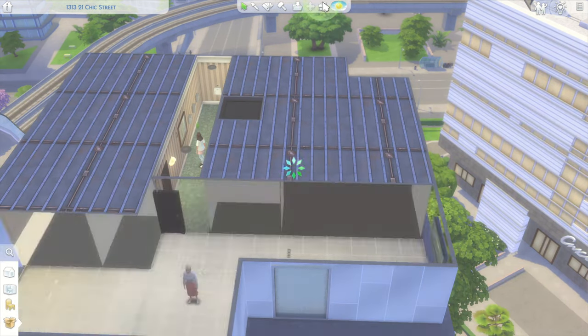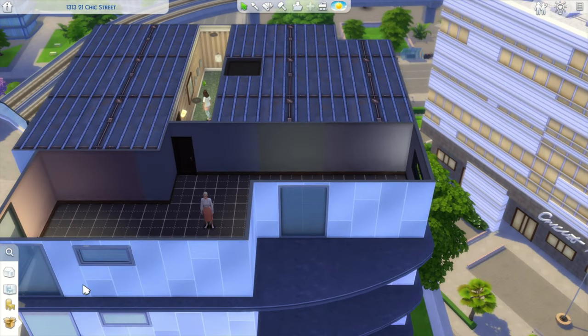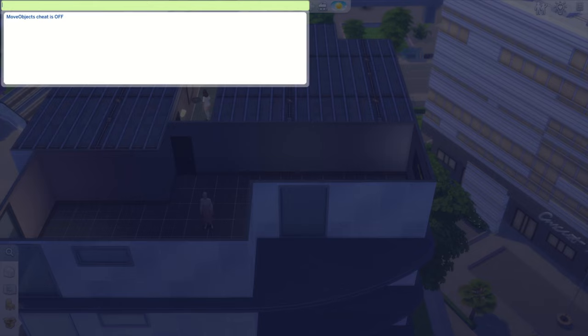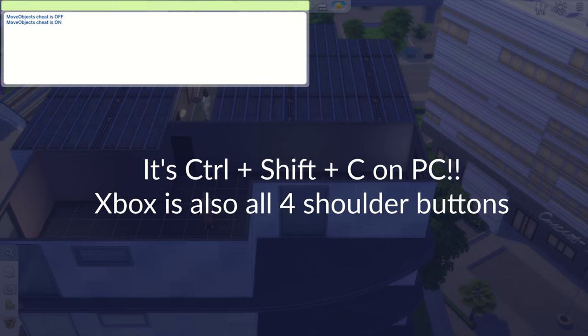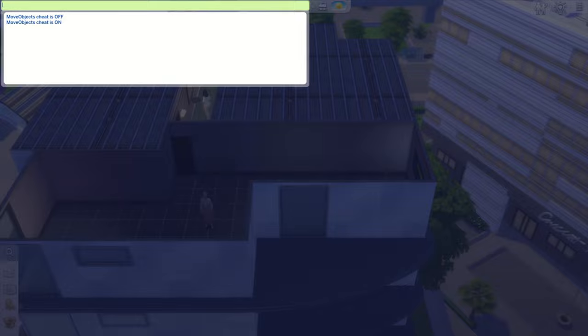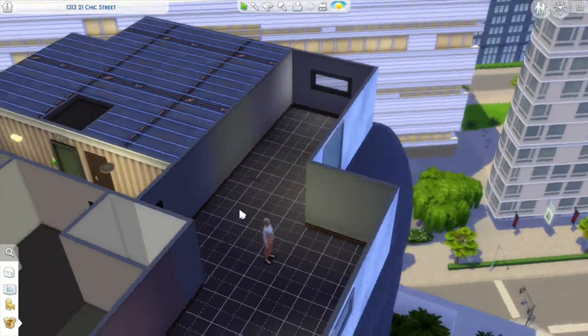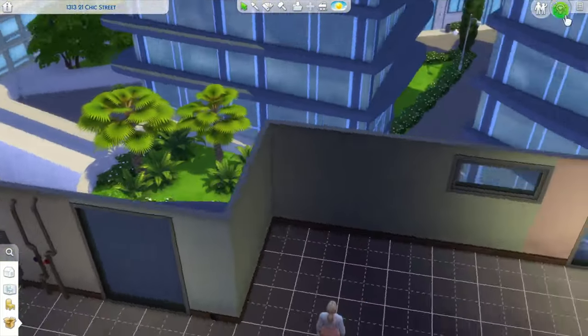The next thing you're going to do is turn on Move Objects. You turn it on by entering it into the cheat bar. If you don't know how to open the cheat bar, on PlayStation you hold all the shoulder buttons up top and then you can click in it and type. I don't remember how to open it on PC, sorry. I'm a PlayStation player.